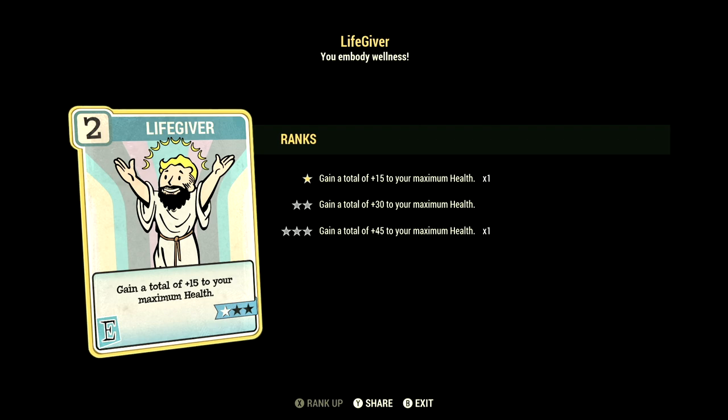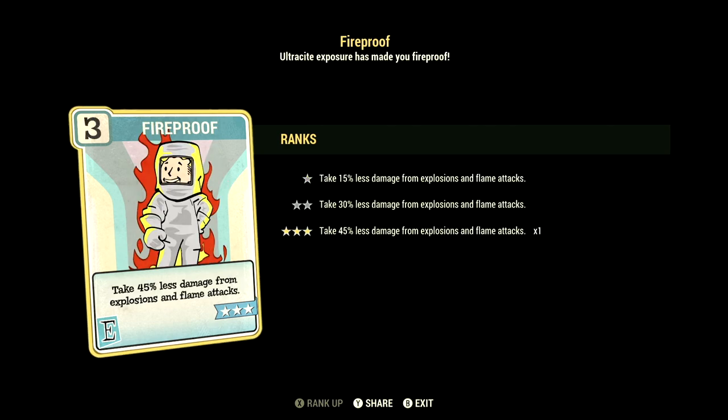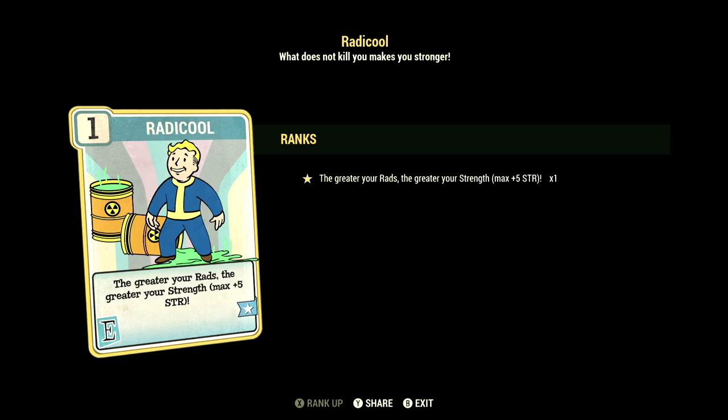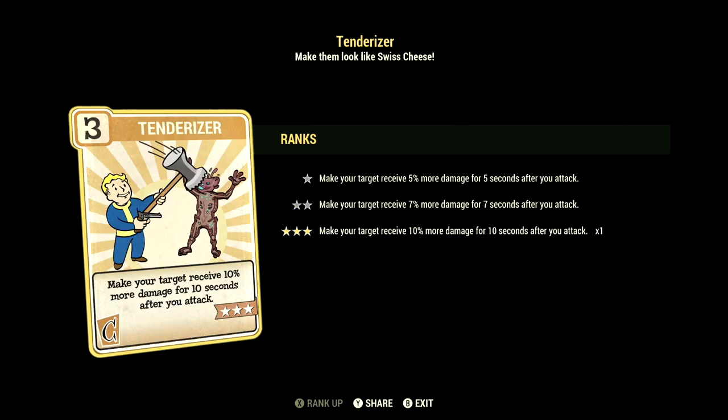In Endurance we have nine. We have Life Giver at one star for a total plus 15 to maximum health, Chem Fiend at one star so chems last 30% longer — we used Overdrive and Psychotats in this video. Fireproof maxed out takes 45% less damage from explosions and flames. Radicool maxed out gives up to plus five Strength, and Rejuvenated maxed out gives better benefits from being fully fed or hydrated.